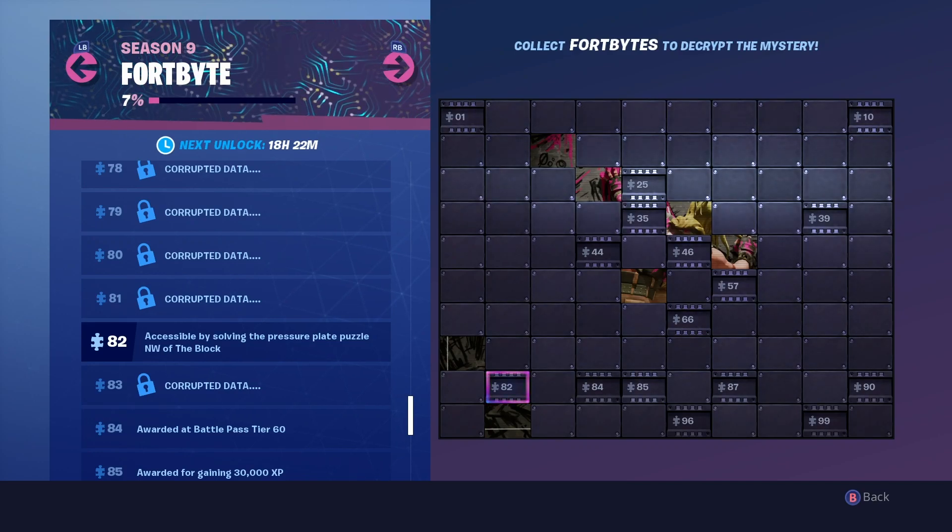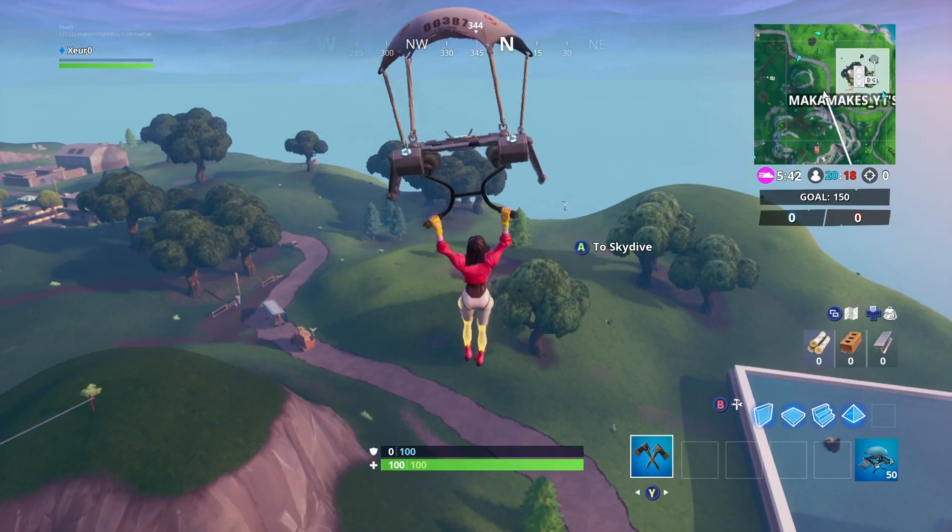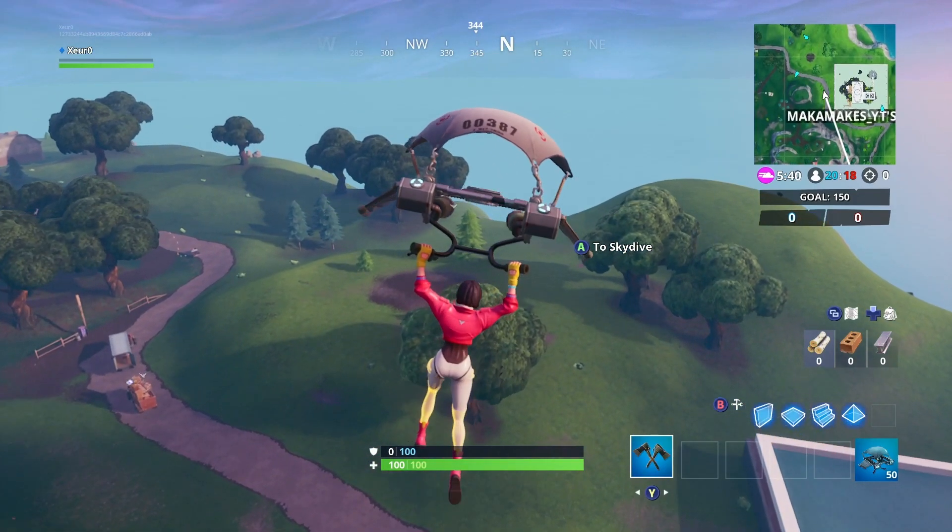Hey, what's up everybody. This video will be showing you where to find Fort Byte number 82 in Fortnite Battle Royale. For this challenge, we will need three other players to step on the pressure pads to activate the Fort Byte.